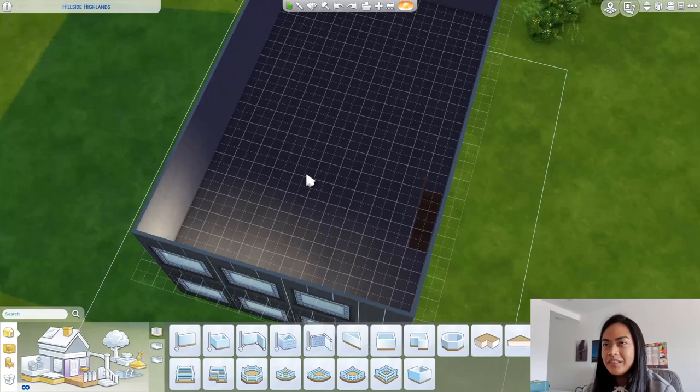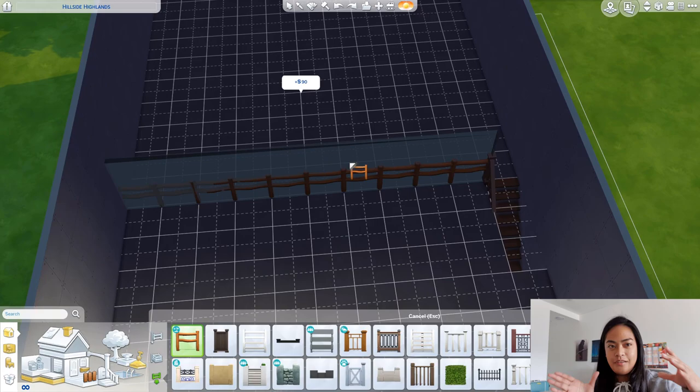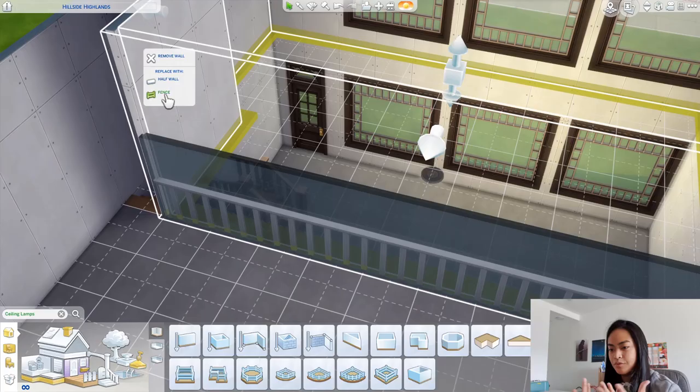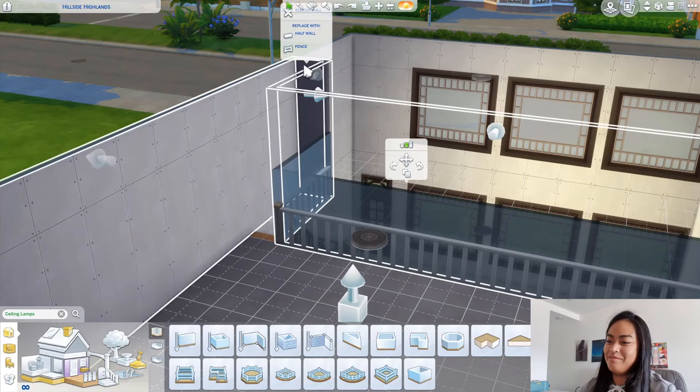I had no idea how to build a two-story building where the second story had an open area in the front. In the Mary Grace restaurant, they have these gigantic light fixtures hanging from the wall that go through this open area, so the second story isn't fully covered. I couldn't figure that out for a long time, but I guess I did at some point — feel free to enjoy that how you will.